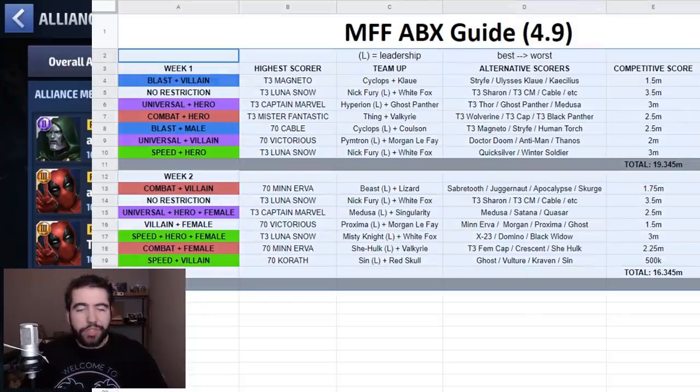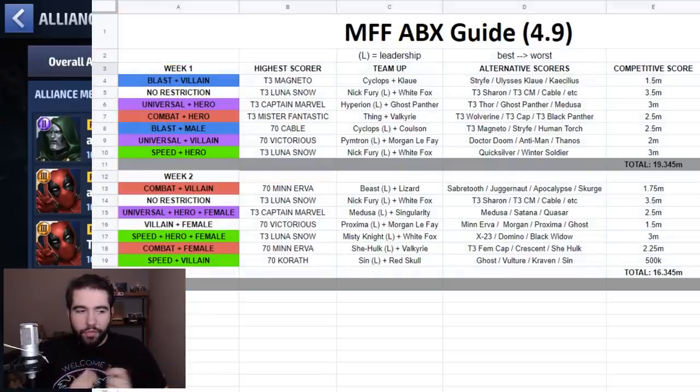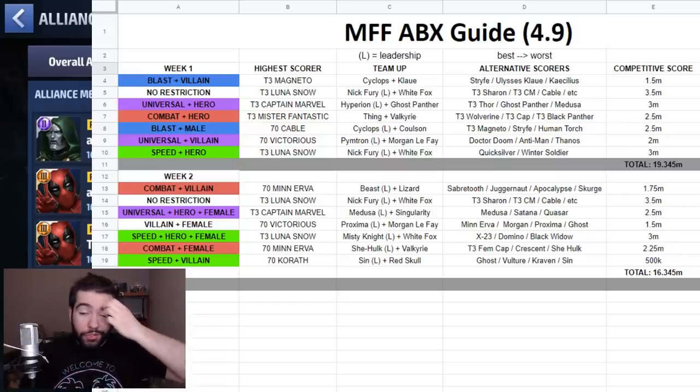If there are other things you guys want to see from the ABX guide that I haven't mentioned, please let me know. I'm also thinking about whether I should tweak this to include specific rotations just for ABX, because sometimes they can be a little different for characters — especially for tier three ones like Magneto, Mr. Fantastic, and Luna Snow. There are very specific timings: for example, you've got to use Magneto's tier three skill with two seconds left on his existing damage proc, then cancel into five-cancel, four-cancel, two, and if you proc properly you're adding 150,000 points to your score.